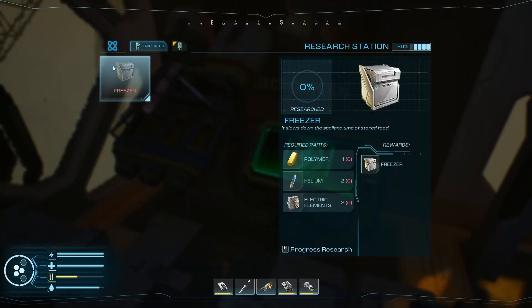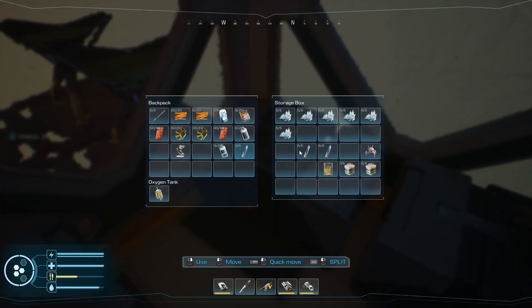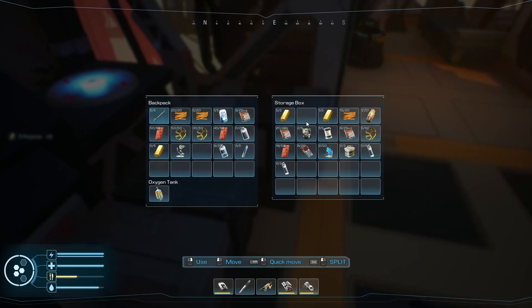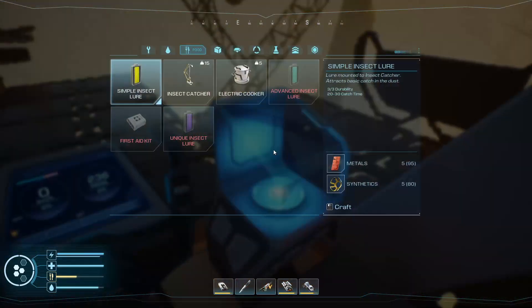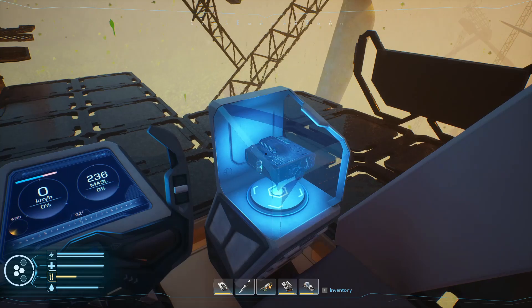I need polymer, helium, and two electrical elements. I've got some helium. I need electrical elements. There's my polymer — those are motherboards. Electrical elements — I may have to make them, because I don't think I have them. We can start that working now — two electrical elements.